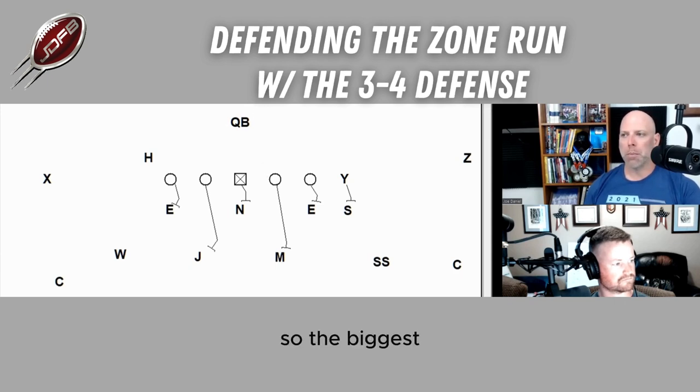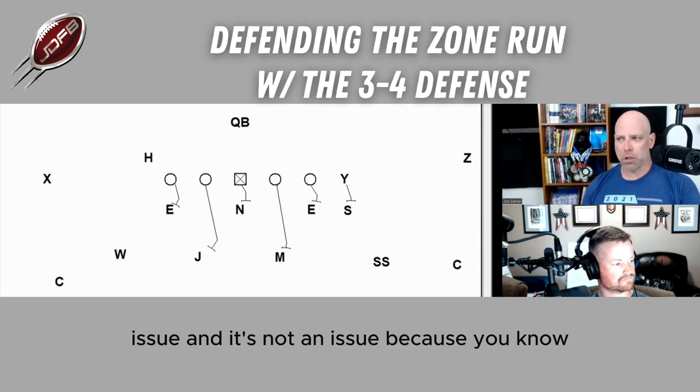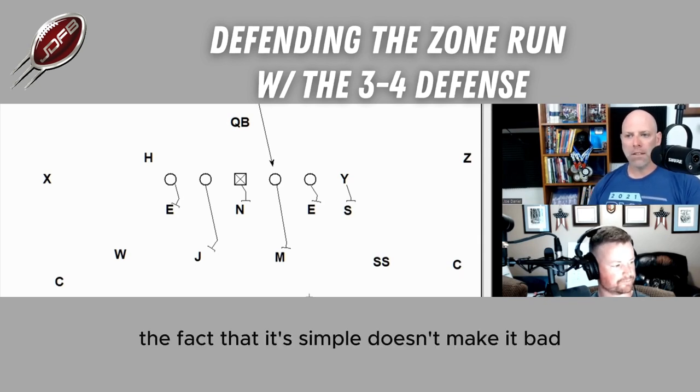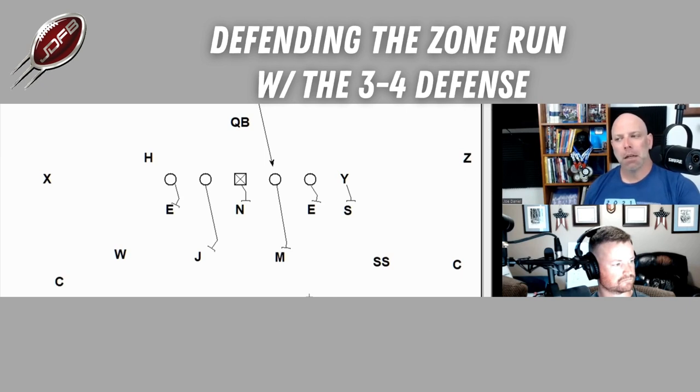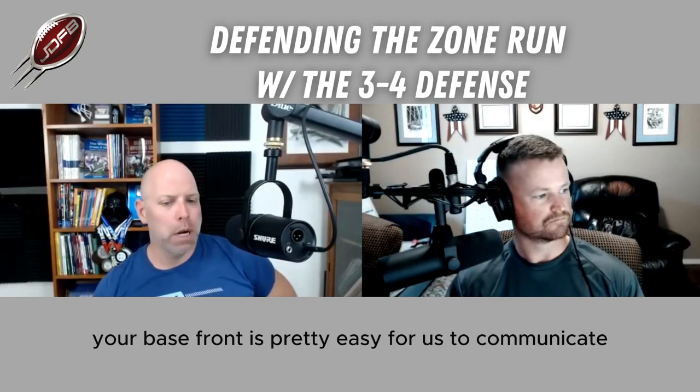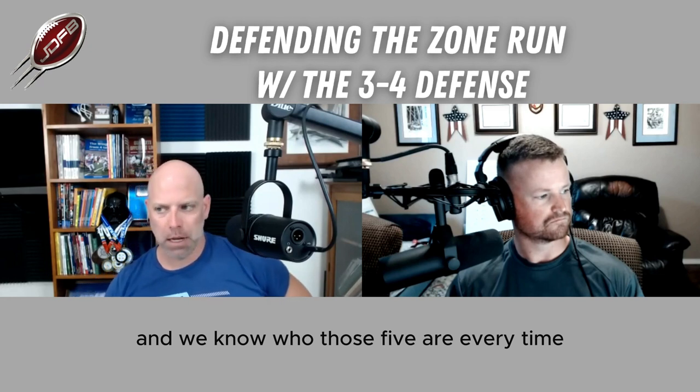From an offensive standpoint, we don't call it a 3-4. We don't try to figure out if you think you're a 3-4 or a 5-2. To us, it's a 3-2 box — three down linemen, two linebackers. Everything else will sort itself out. We have a five-on-five, so we make a box call — big on big. That is relatively simple to pick up. Your base front is pretty easy for us to communicate and get five-on-five, and we know who those five are every time.